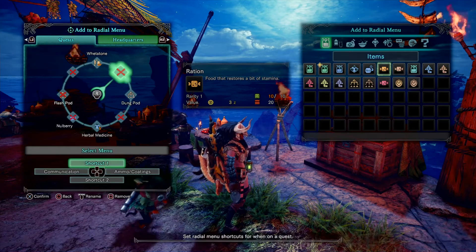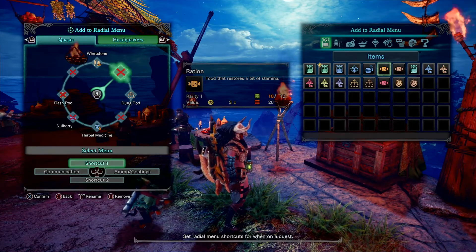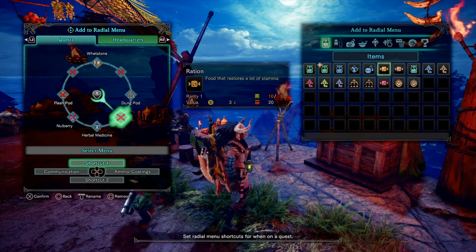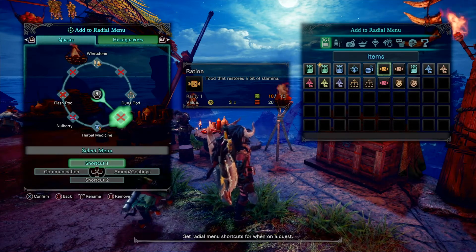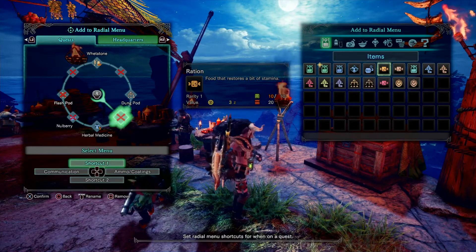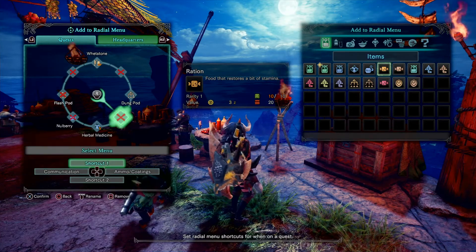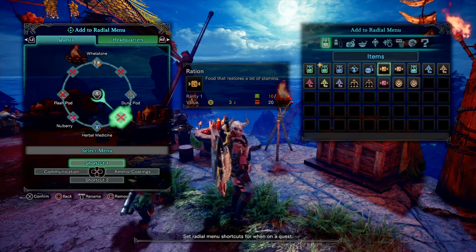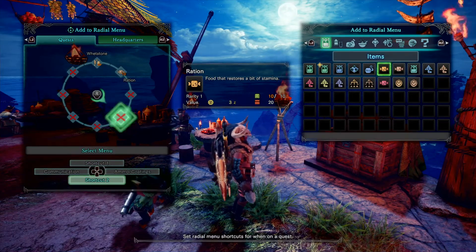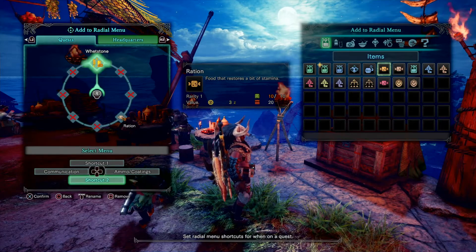Whatever feels right for you — this is just how I prefer to do it because these are the main items I use. For the situational slot, I'll put whatever relevant healing item I need. For instance when you're fighting Odogaron he applies bleed, so I'll put the Astera Jerky there. Some enemies apply sleep so I'll put the energy drink there. Under shortcut two I put my ration and gadget items because those are easier to use.